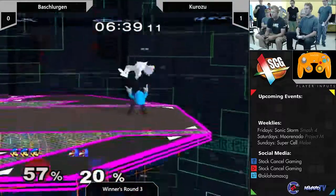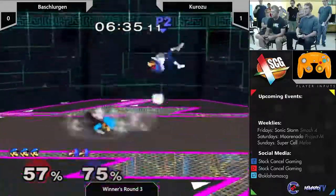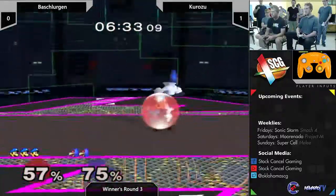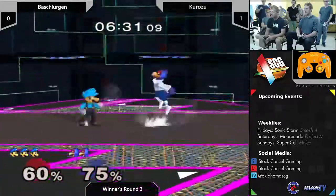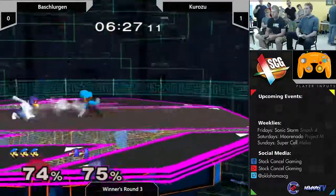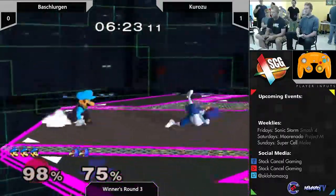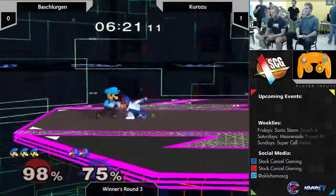Yeah, I would think so - Luigi should be kind of floating. Ooh, good read - try to shine it out, but it's not going to stop him. There you go - down smash! Good lasers. Starting to put in that strategy I was talking about - throwing more lasers so Luigi can't just disrespect his space.